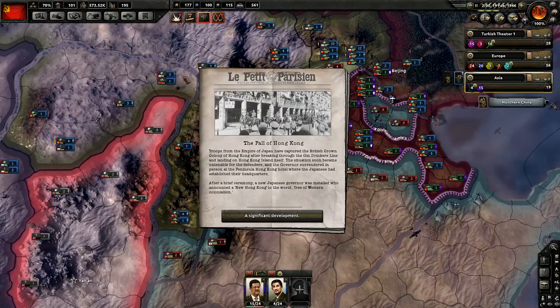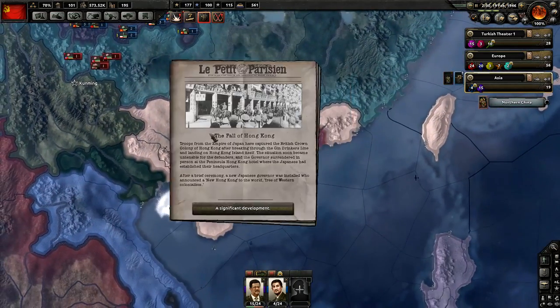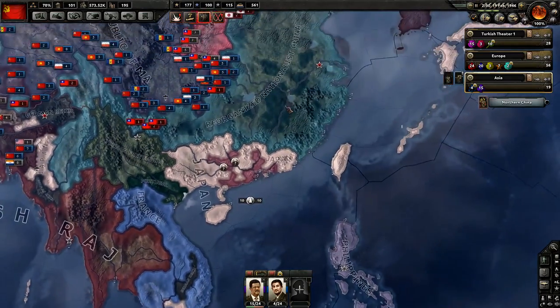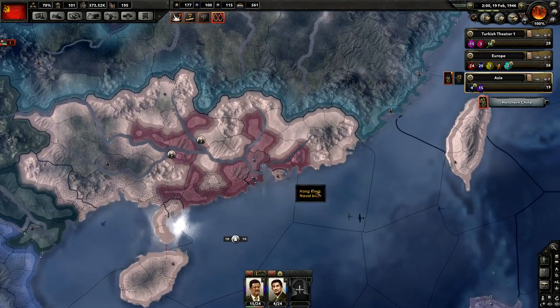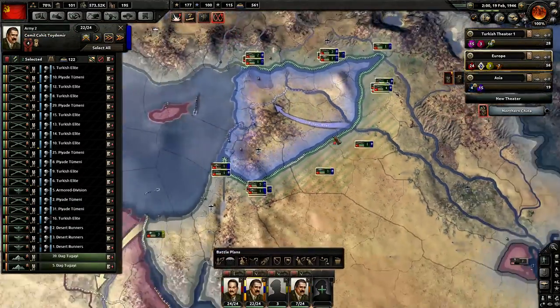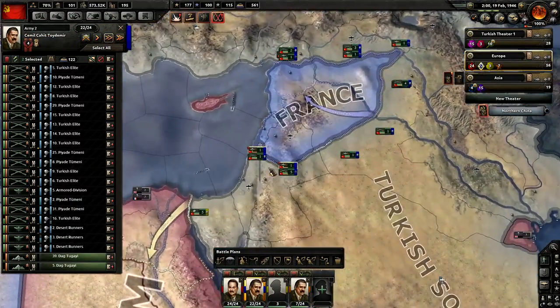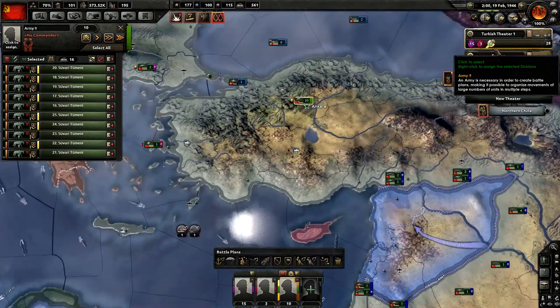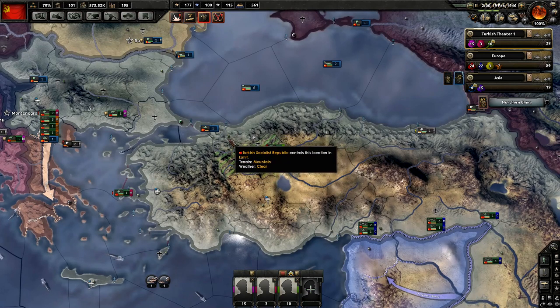The Fall of Hong Kong. Let me see what happened over here — it was in British hands. The British were advancing and then they lost it. I'm going to guess it's a naval invasion. Let's go ahead and assign these guys over here. We're at 22 divisions for the Blue Army now, 24 for the Red Army. We currently have these guys training up over here — we don't really need to train them up but we're going to continue it.